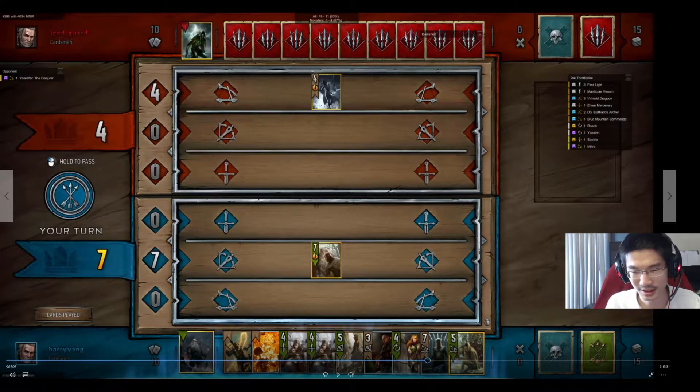The reason that Yennefer of Vengerberg is really good against the Skellige deck is that Skellige can usually only put up units that have like four, three, or five strength — so it's really easy for Yennefer to hit multiple targets and gain a lot of value. For a lot of inexperienced players, it can be a pretty strong and frustrating card to play against. However, it's not really that hard. There are two strategies to implement. One is to put up a lot of tempo very fast on the board and then pass — we call that a tempo pass.